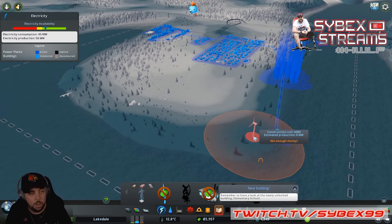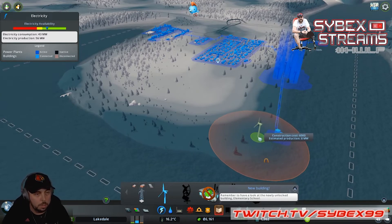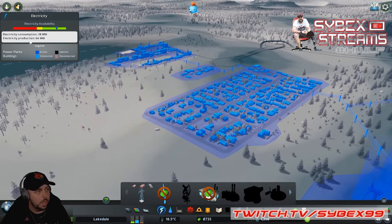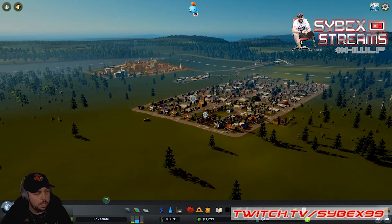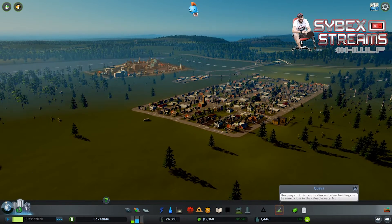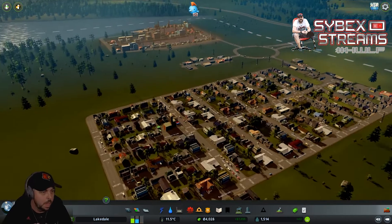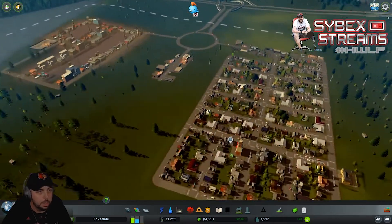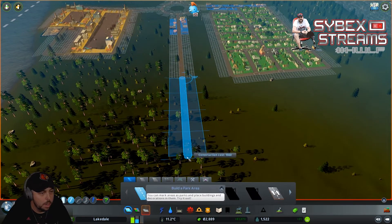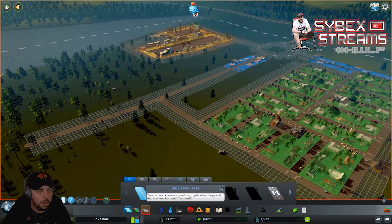That's satisfied the needs of our sims for now. Our electrical consumption is about 38 to 40 megawatts and we've got 64 of output. We're still doing very well financially, but we do need to take care of this demand - we've got a huge demand for more commercial and more residential. A big part of this is making sure we don't have too many intersections too close together. We'll go right there and take care of some of our commercial here.